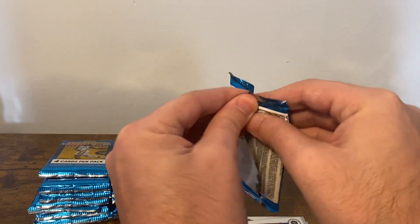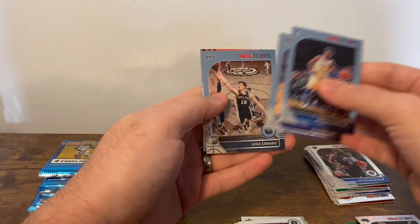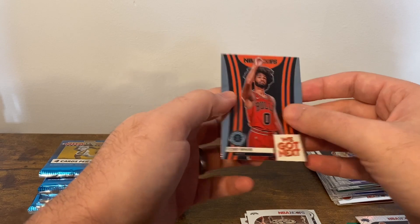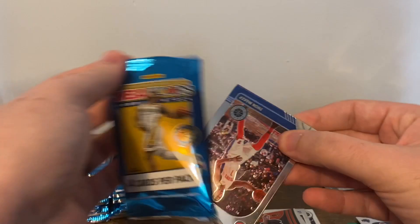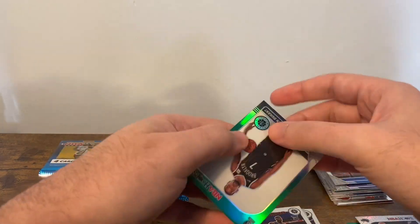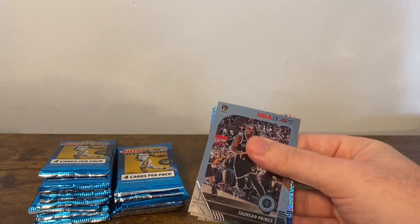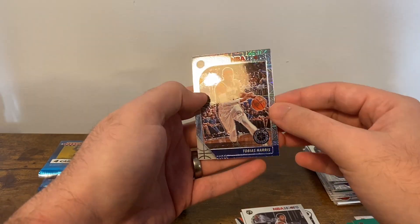Last pack from the first box: Josh Richardson, De'Aaron Fox, Lucas Simonik, and Coby White — We Got Next. Then: Thon Maker, Harry Giles — and there he is — Zion Tribute, no color or anything, but excellent card nonetheless, and Kevin Durant Green. Tarrion Prince, Darius Smith Jr., Tremont Waters, and Tobias Harris Silver Mojo.